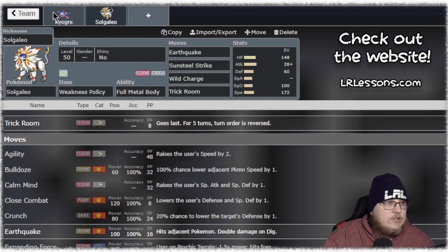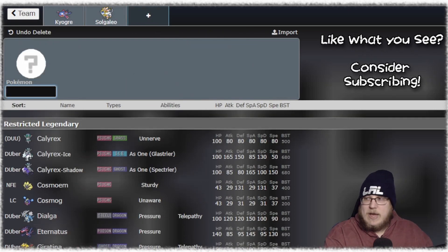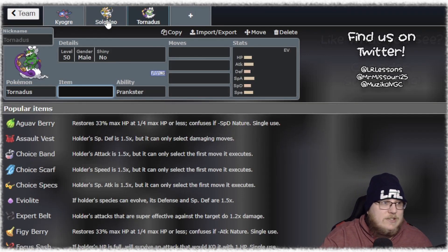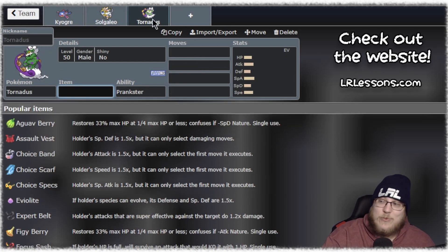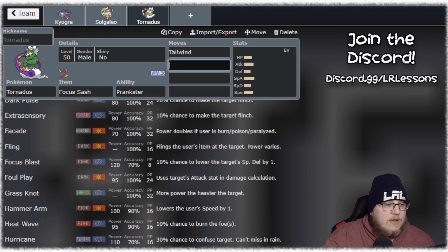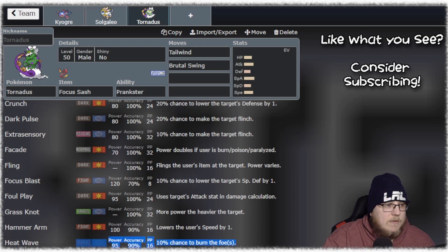With these two we cover a lot of the format — we cover Yveltal really well, we cover Zacian fairly well. What we need is a way to make sure that we get to do our fast thing, and Tornadus is the perfect pairing for these two. Tornadus is a Ground immunity for Solgaleo, it helps your Kyogre outspeed everything, you can activate Weakness Policy on your Solgaleo — there's just nothing this Pokemon can't do. I like Focus Sash with these sets when you're playing Trick Room style, and then you get Tailwind and Brutal Swing.